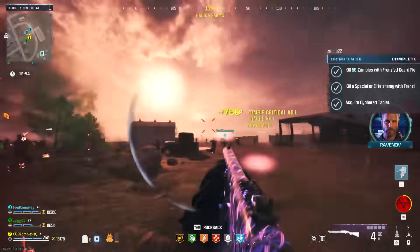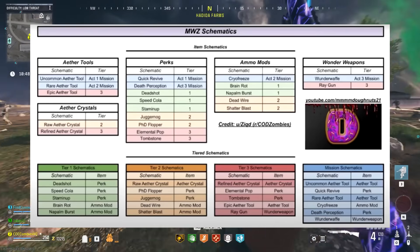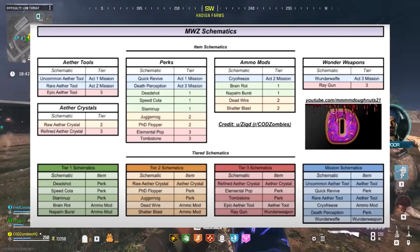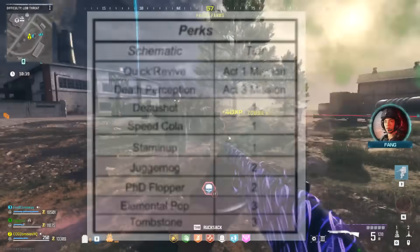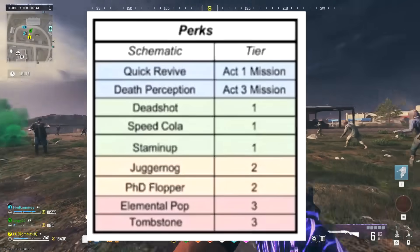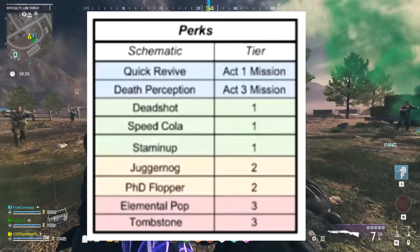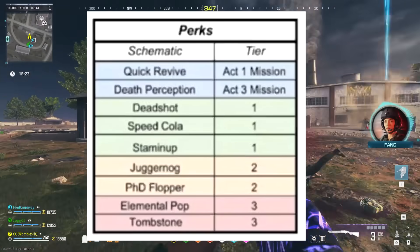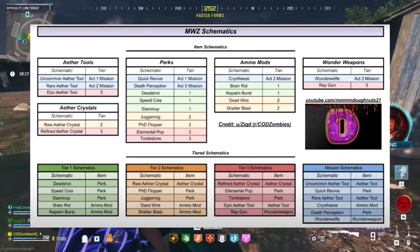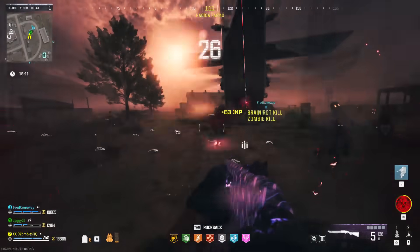A super helpful chart was released today showing the tier locations of all the schematics in the game. Generally from what I've seen it tends to be correct. So if you want to unlock Speed Cola — which I think is probably the best perk in Modern Warfare Zombies — it's likely that schematic will only drop within contract rewards in the Tier 1 zone, with Juggernaug and PhD dropping in Tier 2, and Elemental Pop and Tombstone dropping in Tier 3 rewards. If there's a certain unlock you're missing, hopefully this will help you target the zone you need. Sources for these stories are linked in the description.